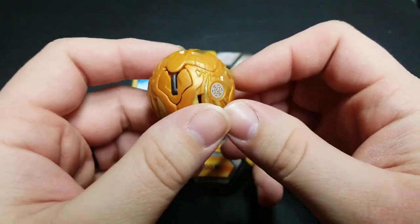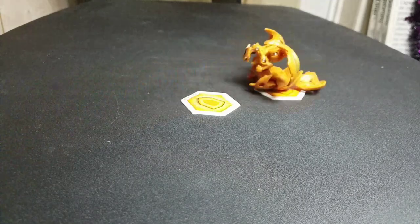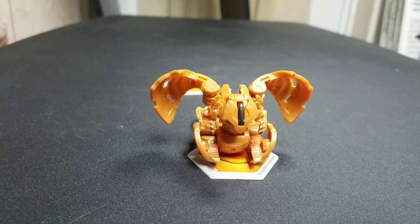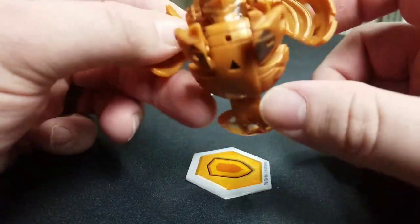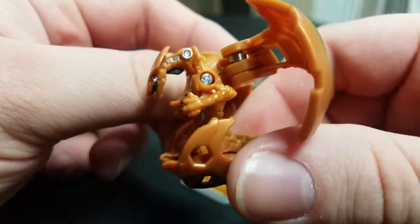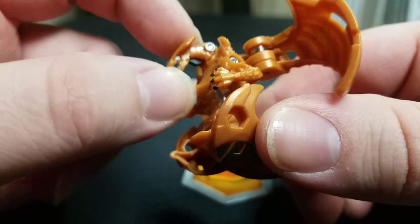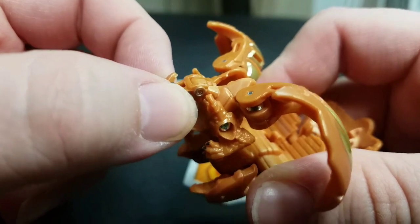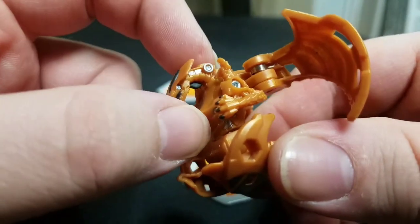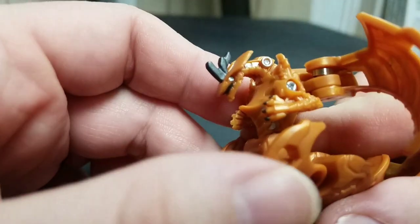We're gonna go ahead and roll him out here just to see how he looks opened up. Here we have Auxilator out of his ball form and he just looks so cool. I'm really digging the way he looks. I just wish his head would be more outward — there's a little hinge there and I don't want to break him so I won't try it. I'll put his little horn up here so he has that little horn right there.